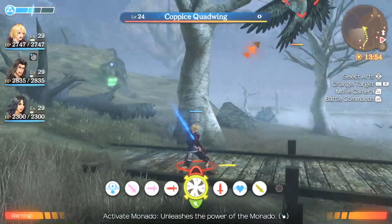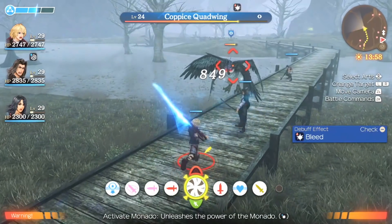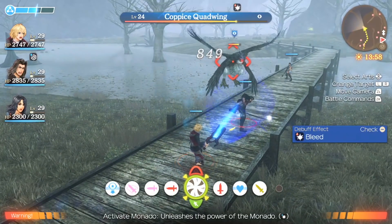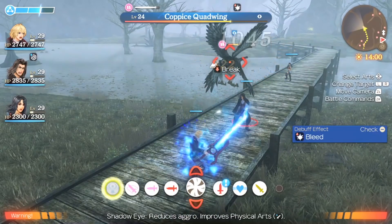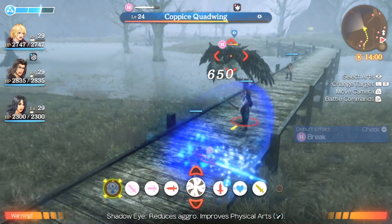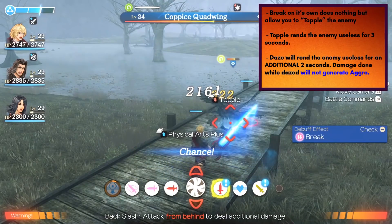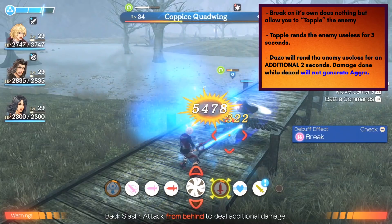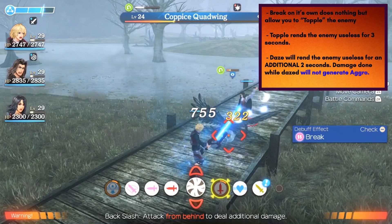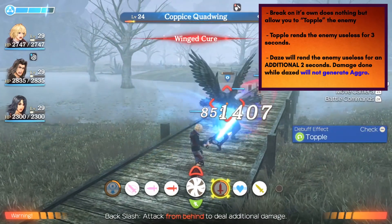One of your main go-to strategies will be the break, topple, daze sequence. On its own, break doesn't do anything, but it will allow you to topple the enemy. Once the enemy is toppled, all of your attacks will have 100% accuracy, your critical hits will start doing more damage, but more importantly, the enemy will be rendered pretty much useless.